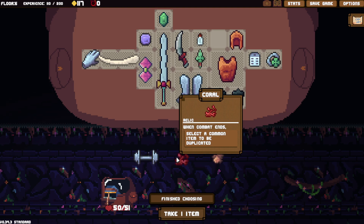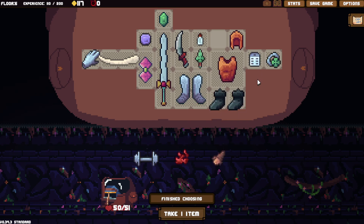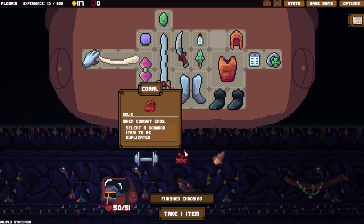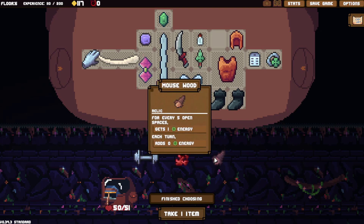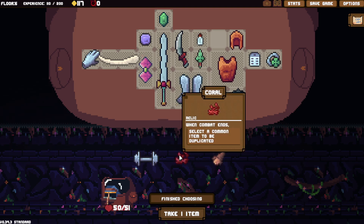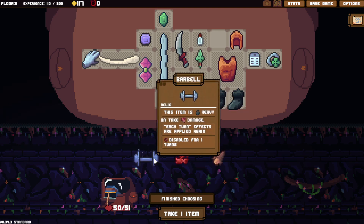When combat ends, select a common item to be duplicated. I'm guessing you'd do that with dice — I don't know what other common item you'd want to duplicate. Maybe a bunch of shoe hats, that would be pretty funny. You could do it with bricks, bricks are common. For every five open spaces gets one energy, each turn adds zero energy — this is still not very good. Can you make this item good? It's never been good. Coral has always been kind of good because of shield synergy. Barbell was niche but very powerful when it did work.